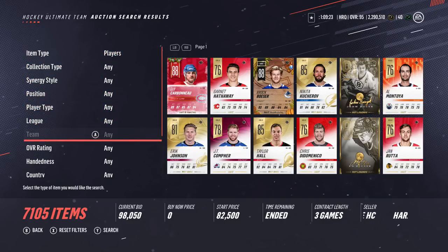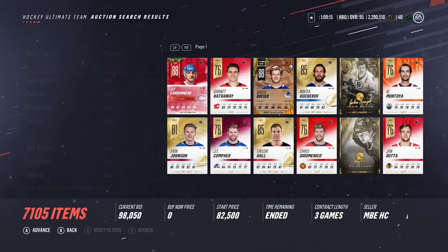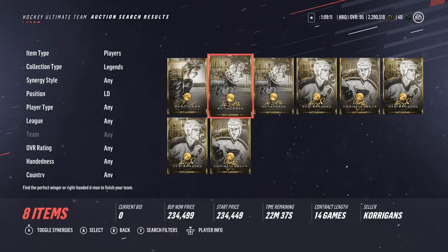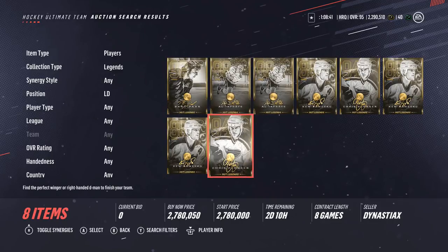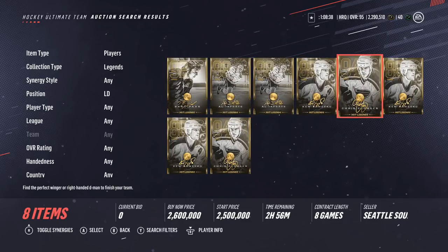Last night I was looking at legend cards and saw a Chris Pronger I really wanted, listed at 1.7 million. I didn't want to spend all those coins, so I offered around 1.4 to 1.5 million in value — I offered McDavid, Dowdy, Gretzky, and Haul Prime Time — but unfortunately he did not accept. I woke up and the card was already purchased. It's now listed at 2.6 to 2.7 million which I'm definitely not paying. If anyone has a Pronger, I'd buy it for around 1.5 million.